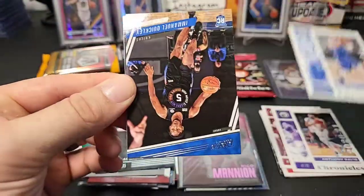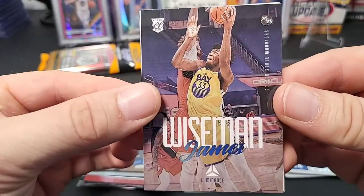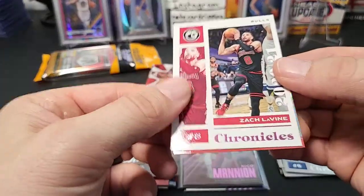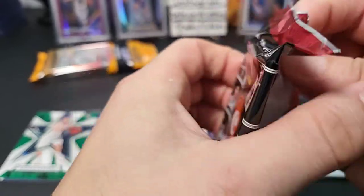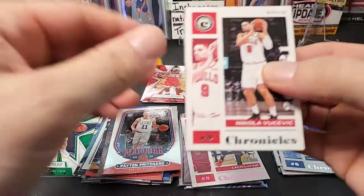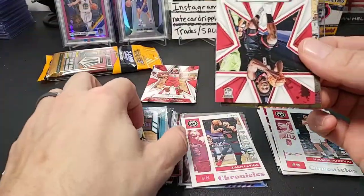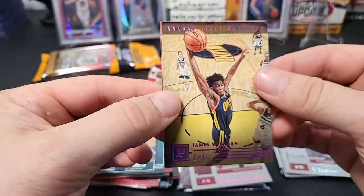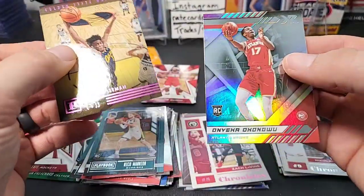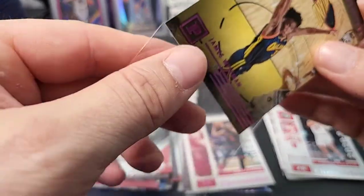Next pack: Kristaps Porzingis, Emmanuel Quickly, a James Wiseman rookie — supposedly he's coming back. There's a pink Zach LaVine and a Peyton Pritchard marquee rookie. Still no LaMelo, only one Anthony Edwards — let's see if we can change the odds. A Nikola Vucevic, a Nico Mannion rookie, a Rookies and Stars of Jay Sean Tate, a pink James Wiseman — that's good — and an Onyeka rookie. James Wiseman Panini pink, that's a pretty cool rookie.